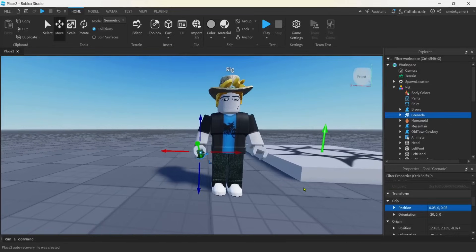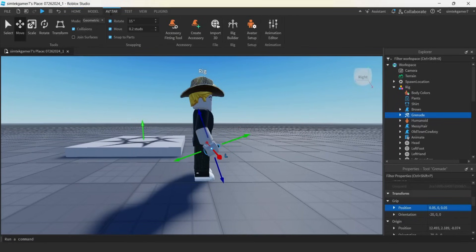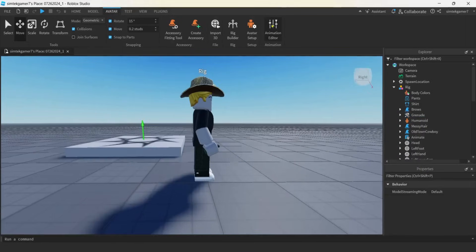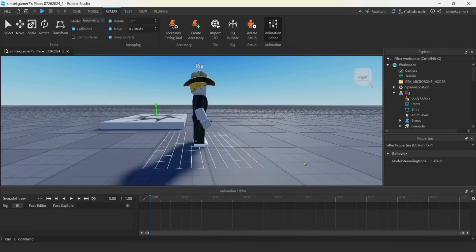Now what we can do is start adding the animation for the throw. Let's go to the side here. I'm going to go to avatar again and then to the animation editor. Click the rig and we're going to make an animation — I'll call this grenade throw.